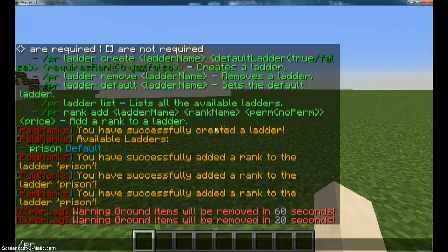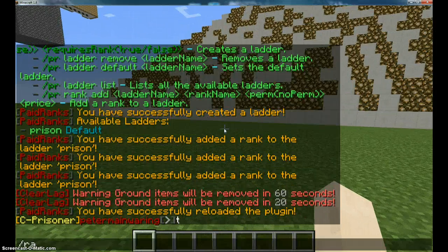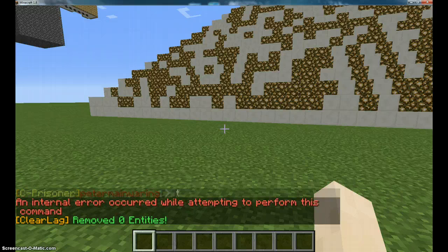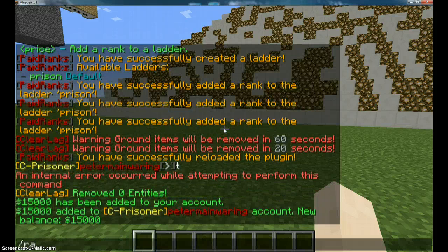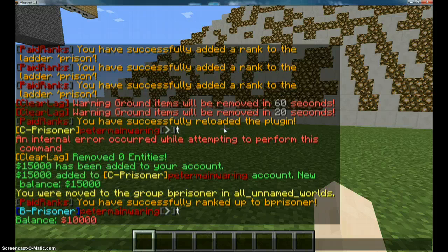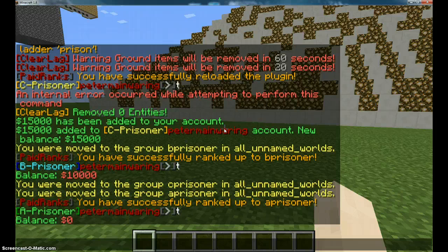So you do slash paid ranks reload — that reloads the plugin. I'm my first rank, which is C prisoner. You need to have enough money. It says an internal error because I haven't actually set the rank up message yet. So I'm just going to give myself eco give 15,000 because I want to rank up twice. Rank up once — I've successfully been given B prisoner. I only have 10,000 because that costed 5,000. Rank up again — we're A prisoner. We have no money because we used the 10,000 to rank up to A prisoner.